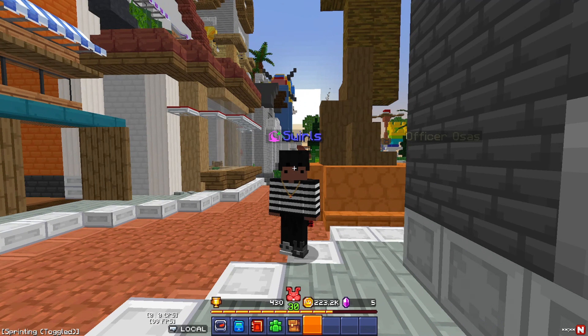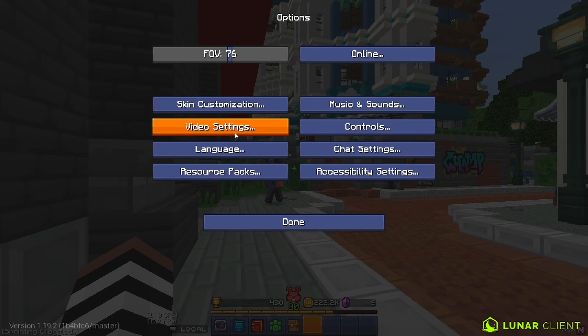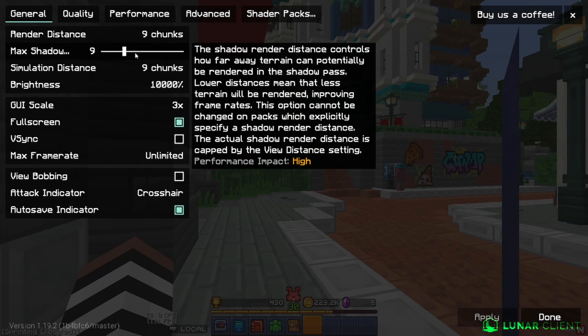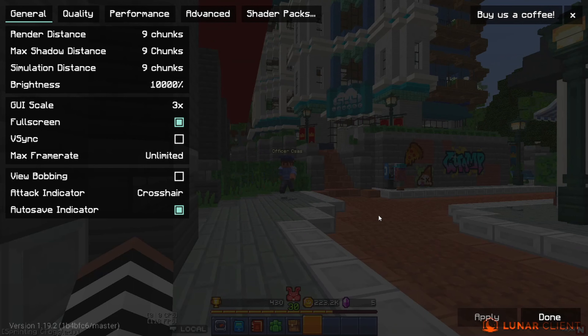Now I will be showing you the best Minecraft settings. What you want to do is go to your options, then video settings, and you can just copy some of my settings here. Depending on your PC, if you have a PC that's not so good, you might want to turn down the render distance and you can just mess around with that.